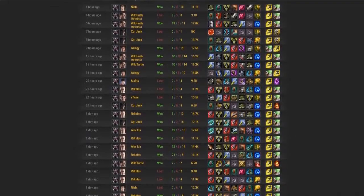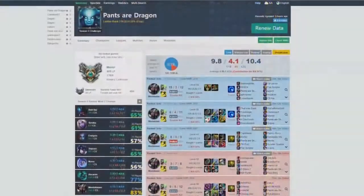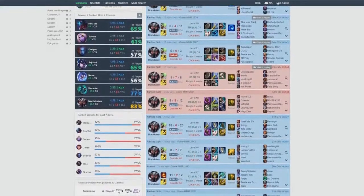A lot of people are building various things on Mordekaiser, mainly Trinity Force, and then different things after that. What I've been doing is building M-Pen and going Rylai's and Liandry's. There was one game where I tried Triforce and Sterak's Gage.